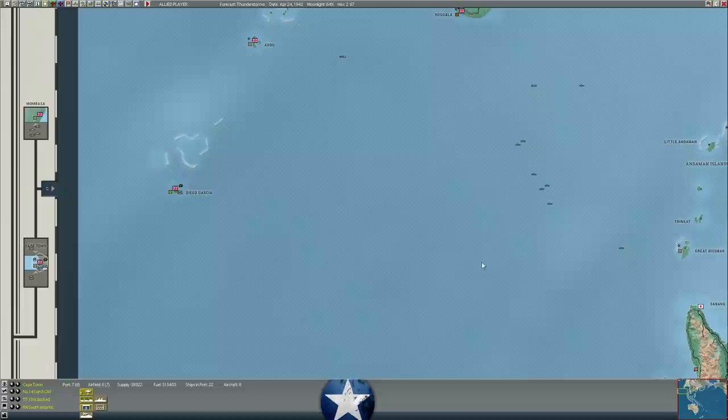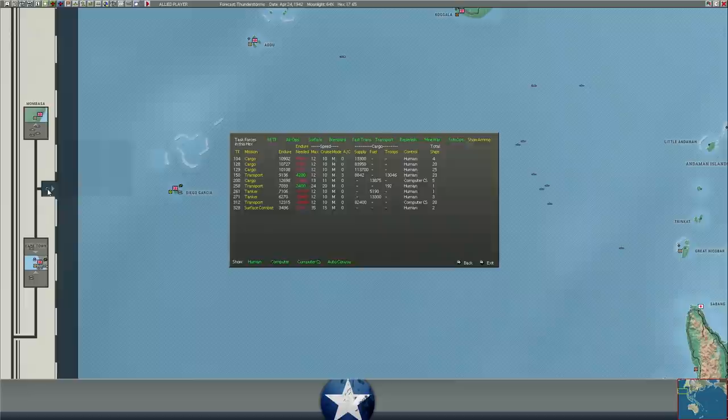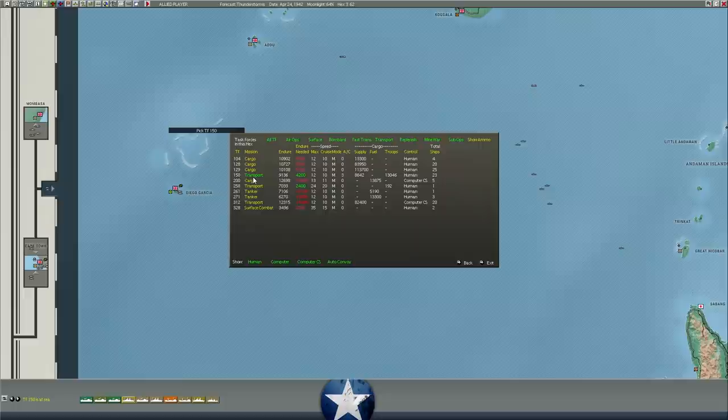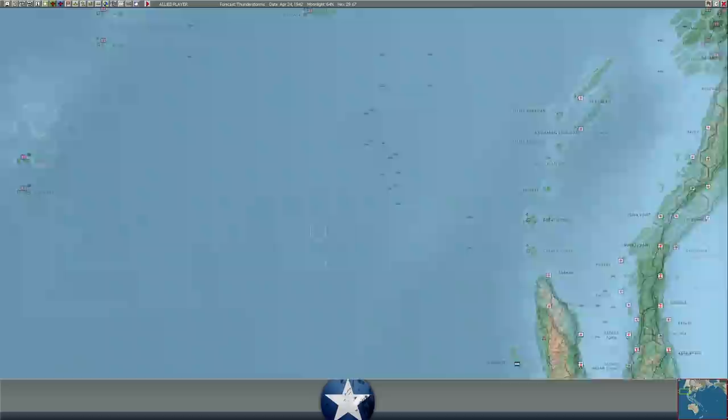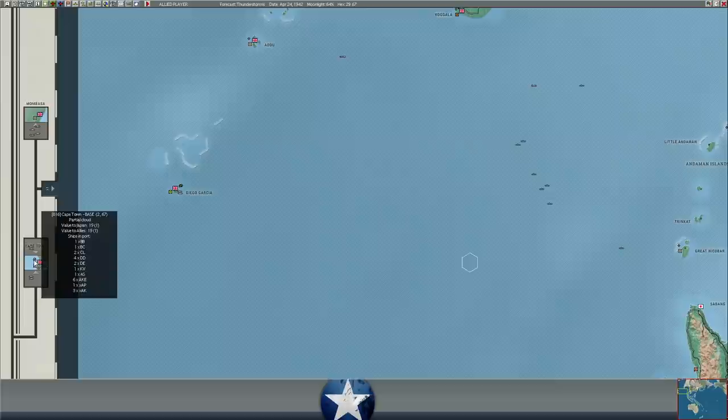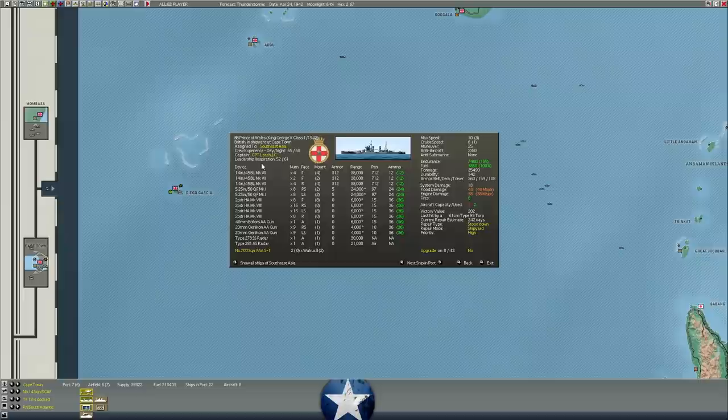We've got shipping on the way to the map — 13,000 troops here, on map in eight days. We're going to have to be really careful with these. We've got some really big task forces with huge air wings on map in a little over a week. If the Japanese launch a 200-ship raid into the Bay of Bengal or the Indian Ocean, we've got to make sure those guys don't get absolutely obliterated. The Prince of Wales is on high priority repair — if we move her to critical it saves us one day, so I'm not going to do that right now.